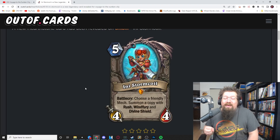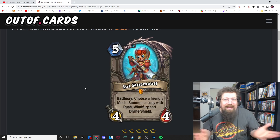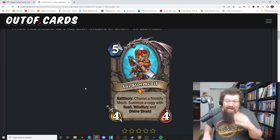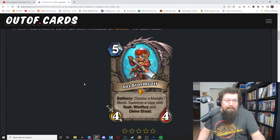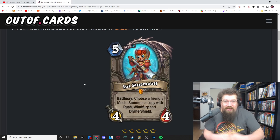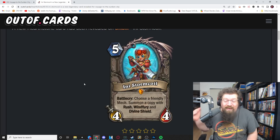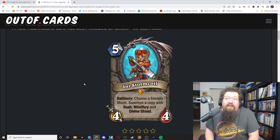This goes for wild too. In wild, you have a lot of bigger ways to buff things up, whether it be Zilliax, War Gear, the magnetic keyword in particular — slapping that onto a cheap mech. And you don't have to have the minion on board that turn; you could play it and then copy it the same turn, giving the copy immediate rush. So you're going to get two mechs — one that has rush, divine shield, and windfury.